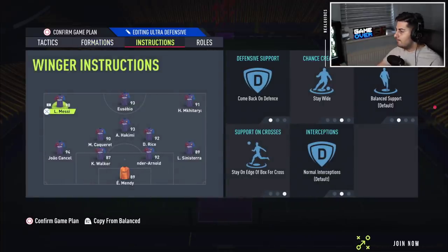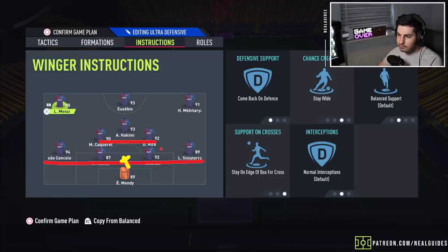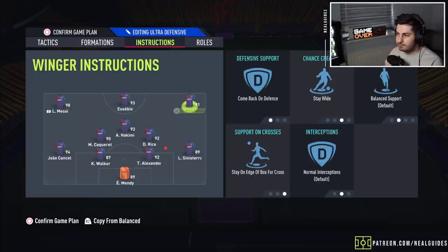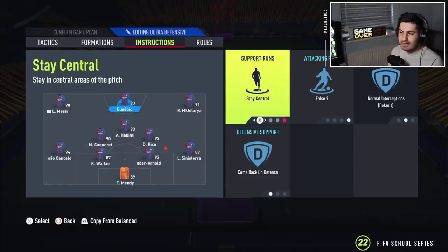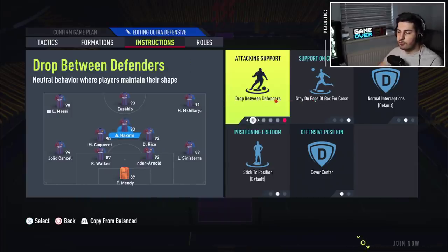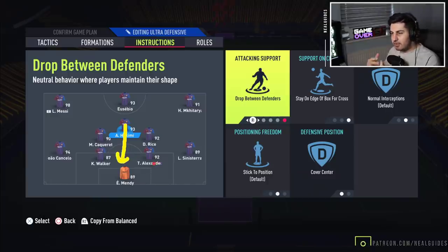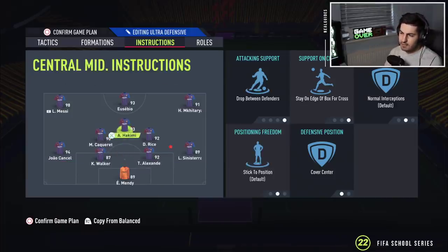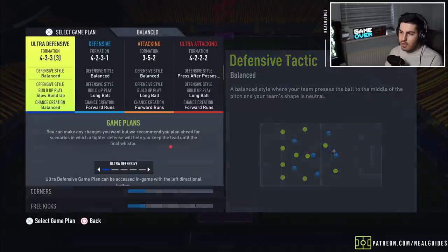Now, how does this defensive formation work? There's no other formation which has a back five and two CDMs. This one has a back five and two CDMs when you're attacking. Everyone's on come back on offense. We've got the striker on safe central false line to make an extra center mid, especially when we're trying to waste time or prevent constant pressure. Both CDMs are on cut passing lanes, step out while attacking, cover center. The CDMs on cover center stay at the edge of the box and drop between defenders. So if you're winning 2-0, you change to this formation. A center mid or someone you sub in will form a back five when attacking, with two CDMs, making the most defensive attacking shape and the best chance against constant pressure.